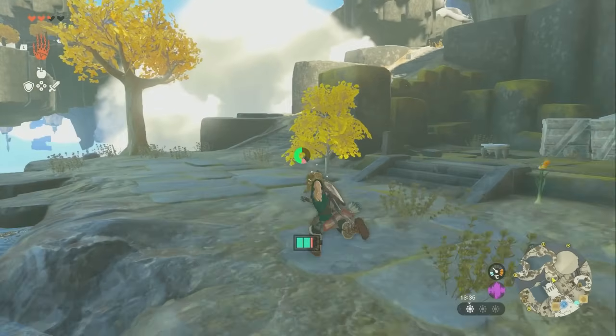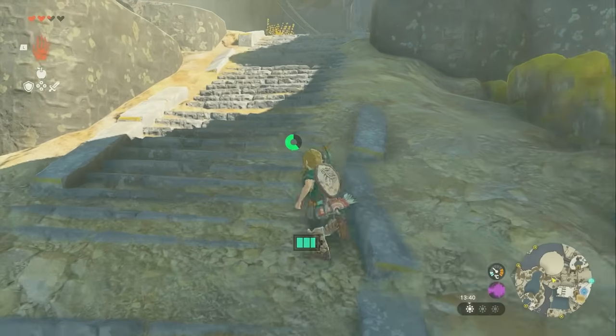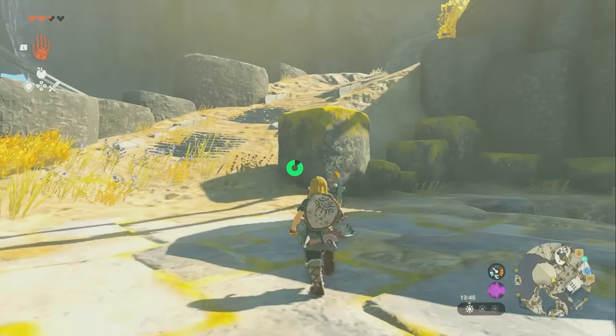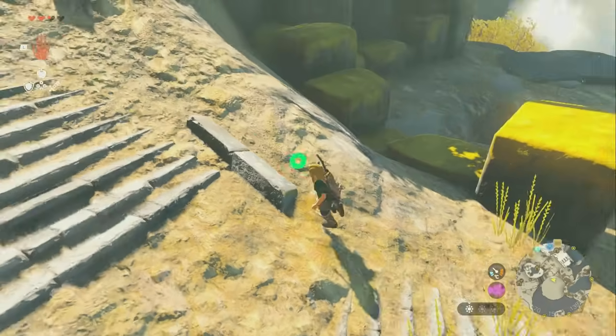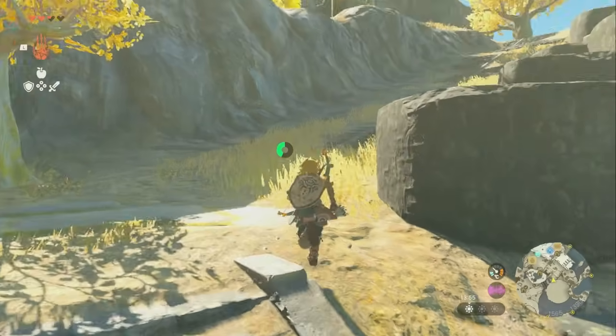You learn how to cook here if you talk to that person over there. Then you're going to head over this way and go up here. There's a little thing down there — you can blow that up and find a Korok down there with a seed.